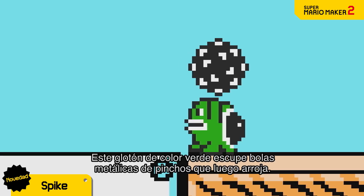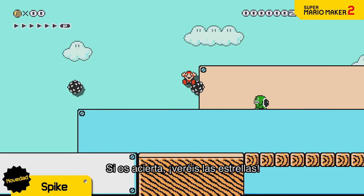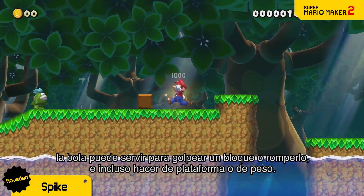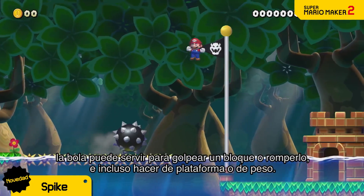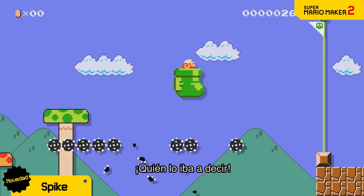First up is Spike. This green glutton can spit out spiky iron balls and toss them at you. If you get hit, it's really gonna hurt. However, with the right setup, a spike ball can be used to interact with a block, break a block, as a platform, and even as a wave. Spike can use its talents for good.